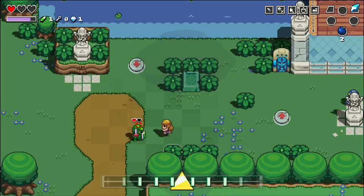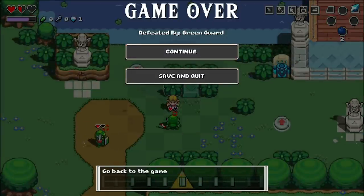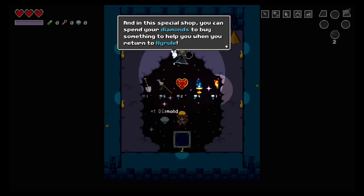Die, and you can start again at any Sheikah stone you've found on the map. You'll lose breakable items like shovels and torches, but you'll keep any major items, plus diamonds, which you'll then be able to spend on more stuff.